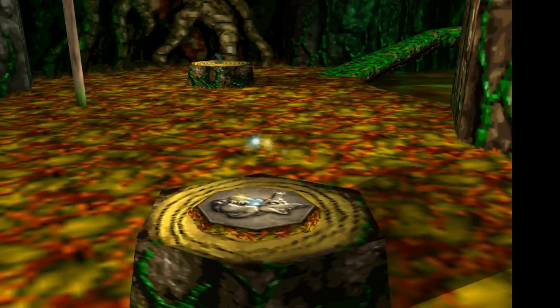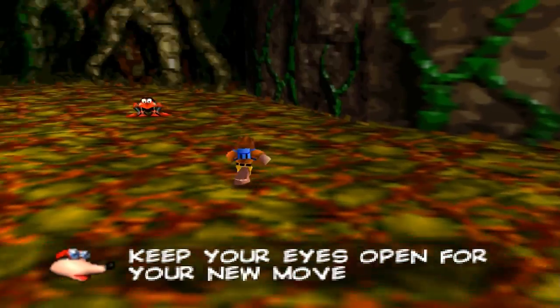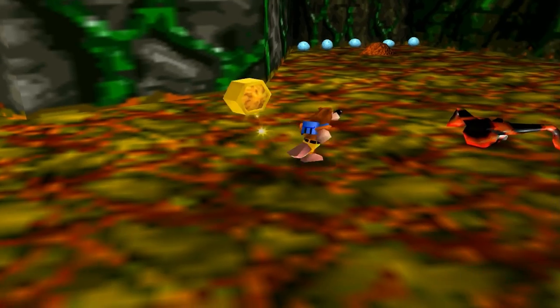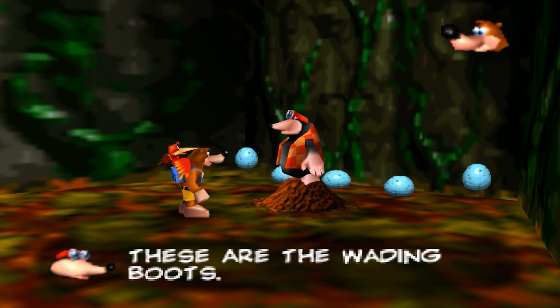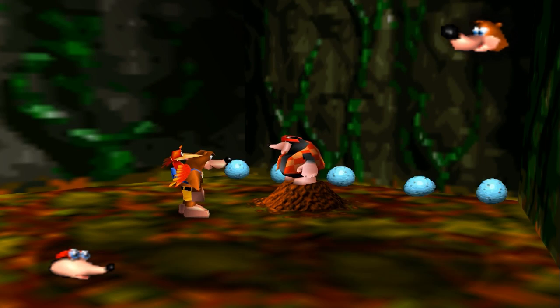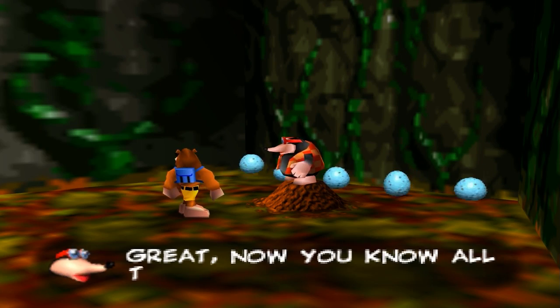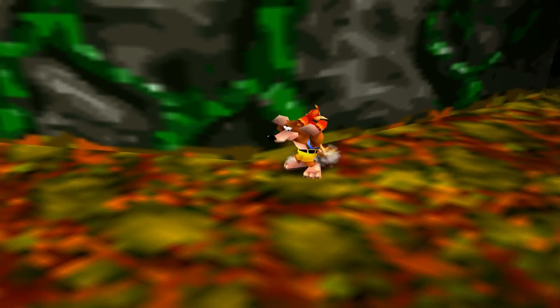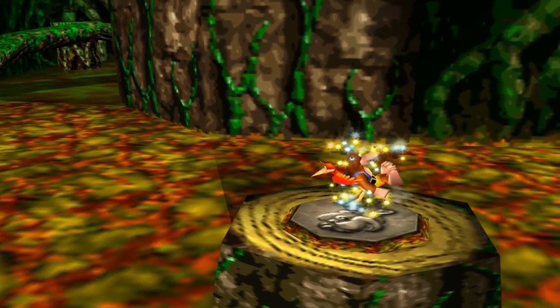The way I find this is the most efficient way: you enter the level and keep your eyes open for a new move — Beak Face. I find the best way to do it is just to go over here and collect your move from Bottles. These are the wading boots — chicken legs wear them so you can safely wade through dangerous areas like the swamp for a limited time. Now you know all the swamp's new moves. Brilliant. And then this might seem a little bit odd, but after you have that, you leave the level.